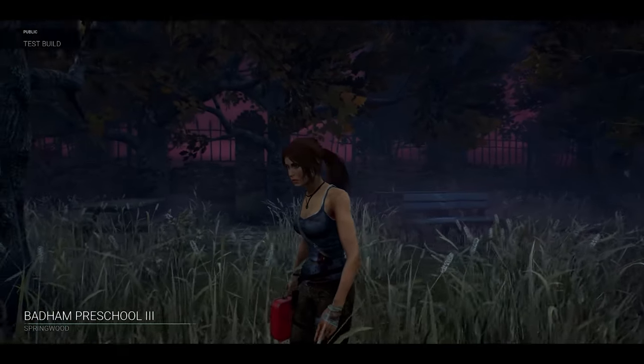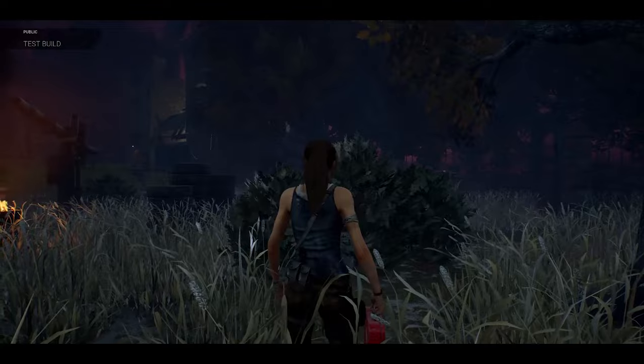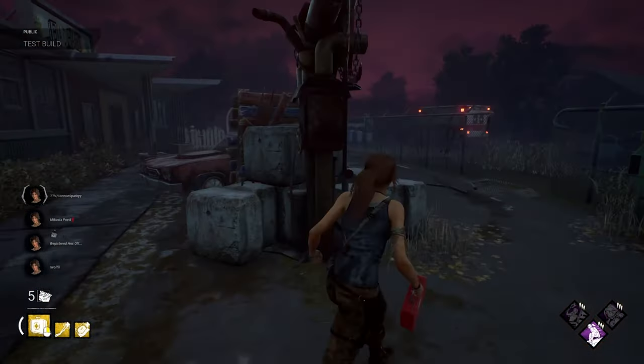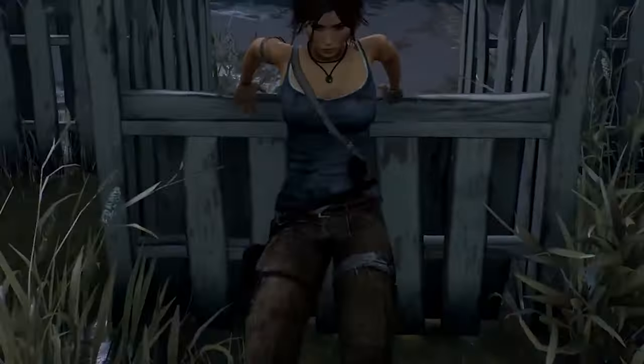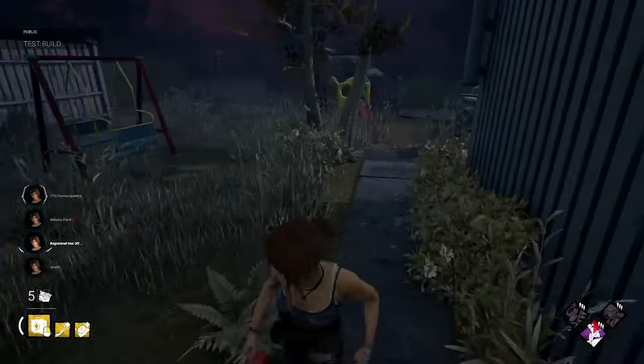We are in on Baddam Pariscal with the new character, Lara Croft from Tomb Raider. Looking amazing. We are going to try and get as much value out of her Adept perks as we possibly can. But first, I want to show you the vault — look at this new quick vault. It's so cool, I love the animation.